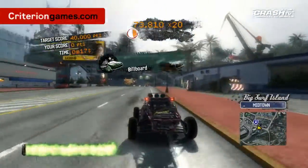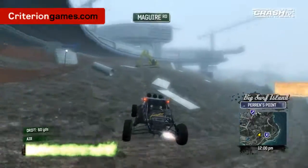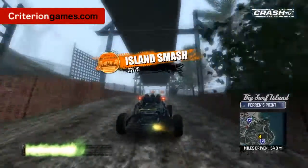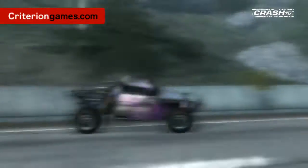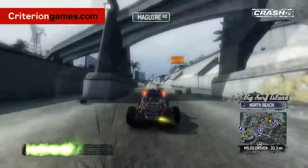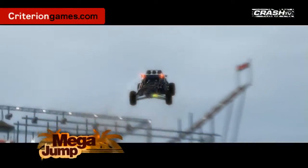It's not just about driving on the roads — it's about getting off-road. Big Surf Island features the biggest jumps in Paradise, and some of these jumps are absolutely massive. The biggest jumps in the game are called Mega Jumps — they're so big that 'super' wasn't really a big enough word. There are 15 of these for you to find.